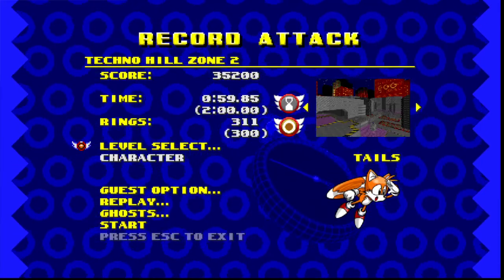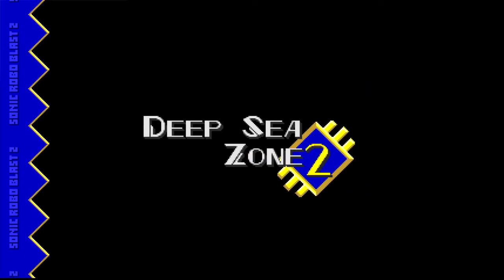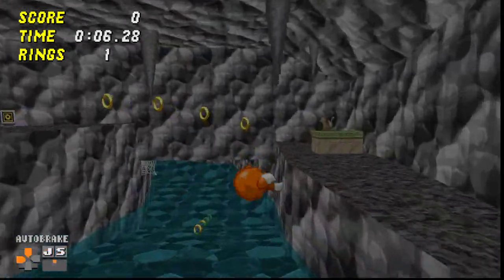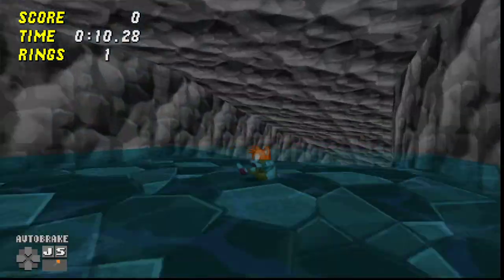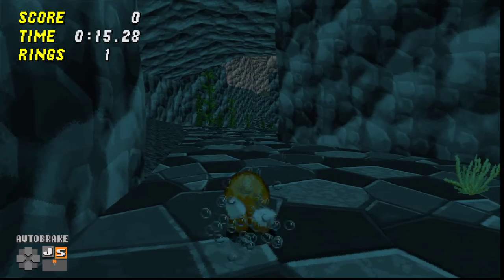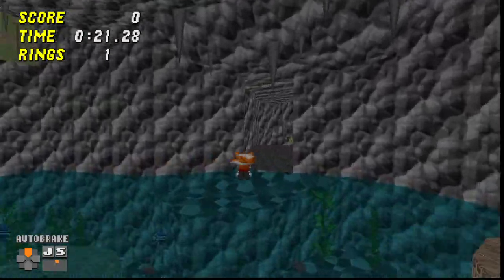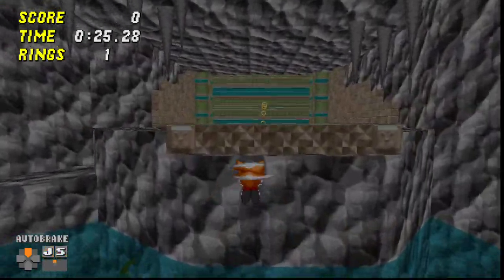And then, of course, one of the big hyperwalls that Sonic and Tails use is right here at the start of Deep Sea, after you come out of the water slide. This big old wall right here. Hopefully you would be able to keep Spin Dash speed to get through, and then you would be able to kind of get up here.